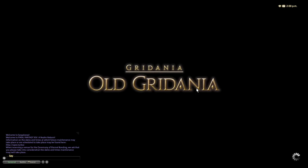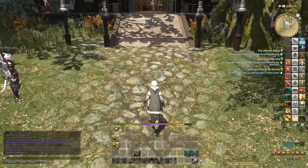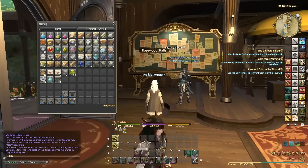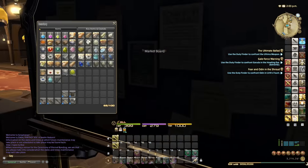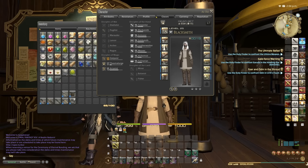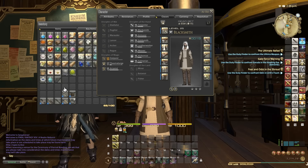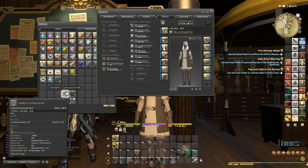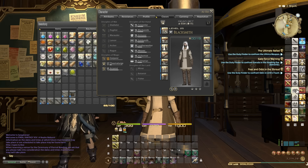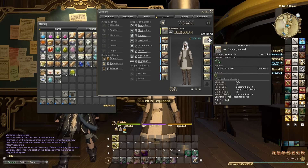You might wonder if upgrades are actually available to you. The way to check is to use the market board. Note that if you finished all the level 25 quests, you were given a bunch of item level 24 to 25 off-hand tools. Let's look at the Initiate's Culinary Knife — it has 50 craftsmanship and 29 control.